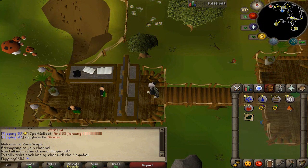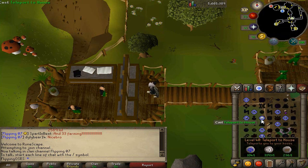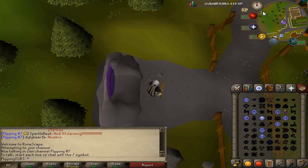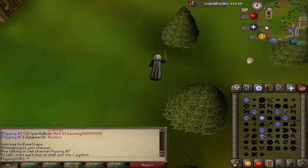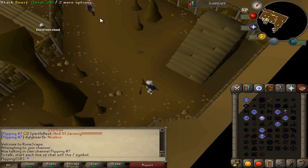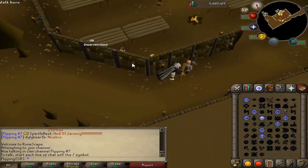Before I start the one hour session, I'll quickly show you the easiest way to get to the two gnomes. For Captain Ninto, the easiest way by far is to set your house to Taverly, which requires 10 construction, and then run a little bit up to the left — it's very close and very easy. That's way better than running from Camelot, which takes longer and requires a higher magic level. And there's Captain Ninto right in there.